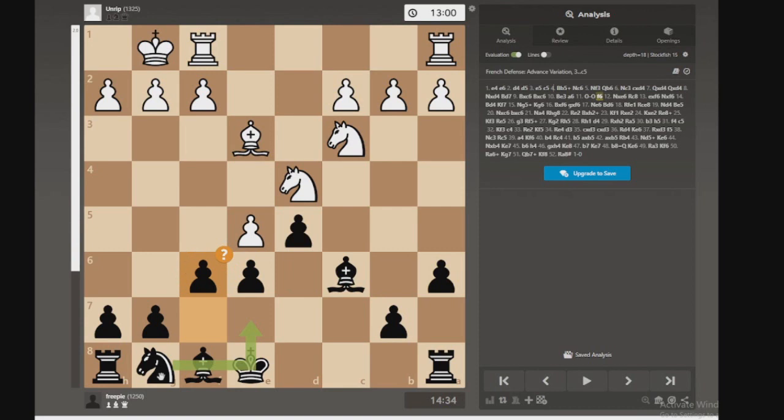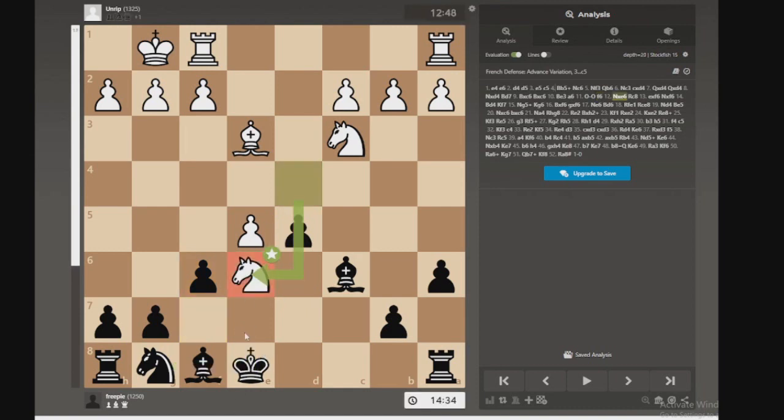This was my first mistake. The game didn't like this. And I understand why because it's weakening my king here. And my pawn structure is kind of whack now. The knight can take this, which is what they do. I missed that. So yeah, that was my first mistake. A big one anyway.